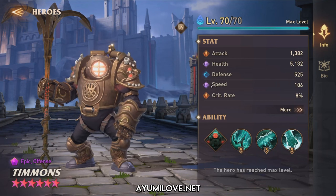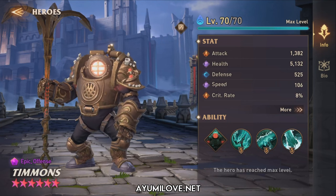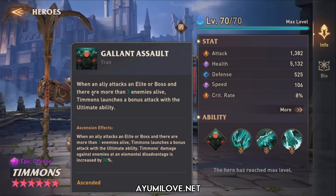Let's check out his overall stats: he has an A rating for attack and critical rate, B rating for health and speed, and C rating for defense — so most likely he's a squishy damage dealer. His trait, Learned Assault, activates when an ally attacks an elite or boss and there are more than 3 enemies alive, causing Timon to launch a bonus attack with his ultimate ability. Upon ascending, he also deals 30% additional damage against enemies with elemental disadvantage, likely fire affinity heroes.